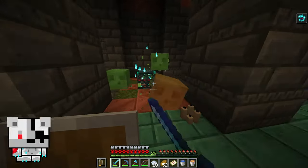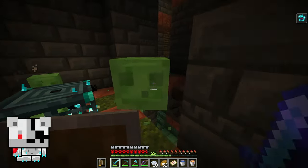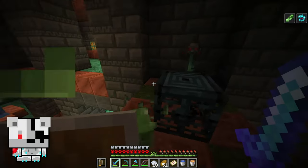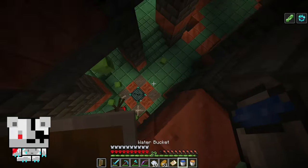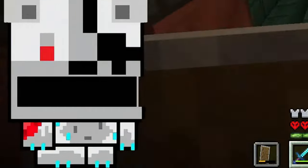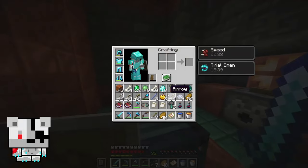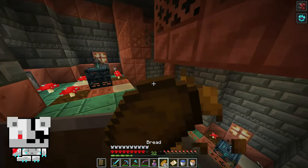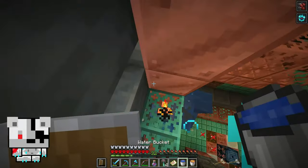Oh this one — forgot about this one. This one should be easy, they are just slimes. Big one. Spider — this is from the spawner below. Let's get this spawner. Another key! Potion of Regen — I will have that for later.